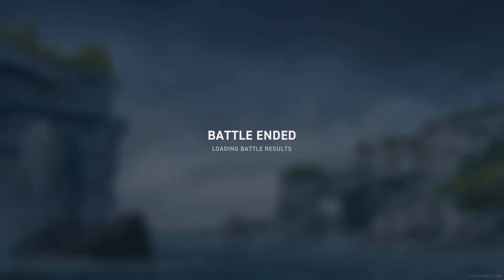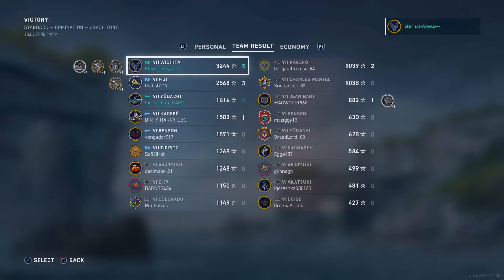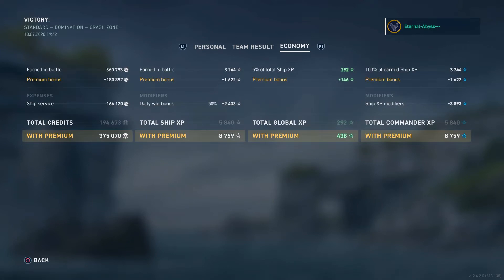Unfortunately, almost missing out on that sixth kill. Kraken Unleashed, High Calibre, and Close Quarters — five kills and 78,000 damage. All in all, a very good game. Going to the team results, as expected Eternal Abyss is at the top of the team, having ground out all those kills — literally killing every single destroyer on the enemy team. Going on to the economy tab, he managed to make 375,000 credits with premium, and would have made 194,000 credits without premium. There were no credit boosters during this game, and the ship service cost even for a tier 7 premium is 166,000 credits.